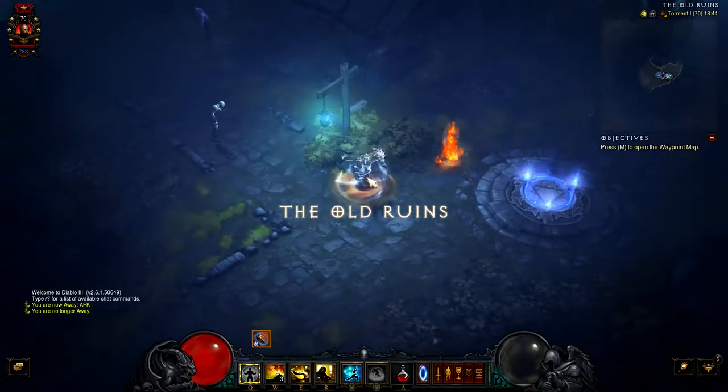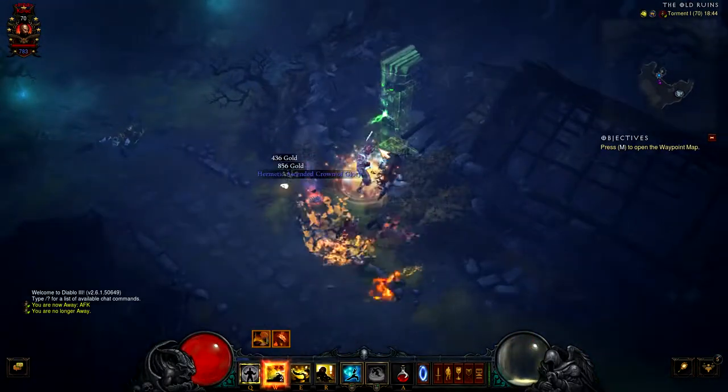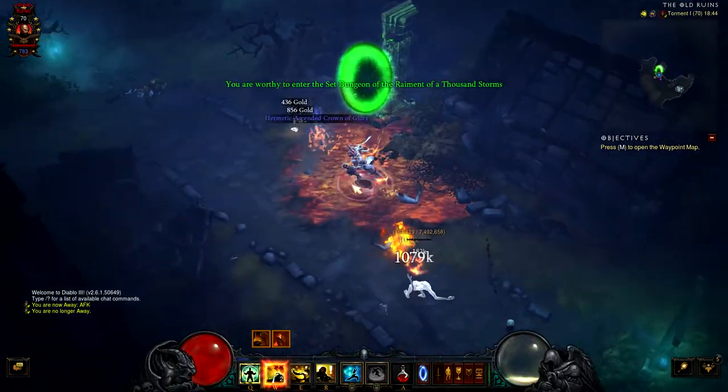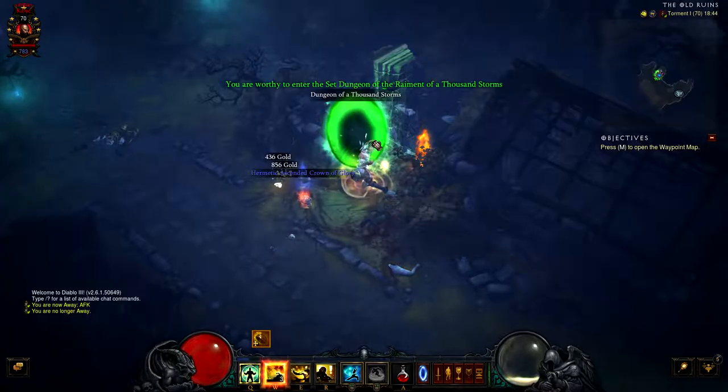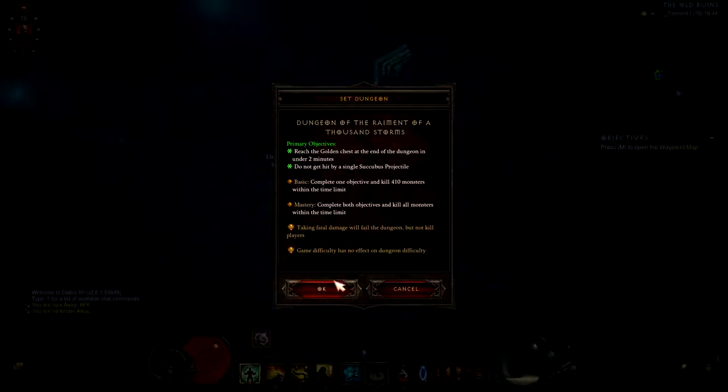Basically what you need to do is get the Raymond set, go to Act 1, Odd Ruins — just dash once up and you'll be literally in front of the portal, as you can see.